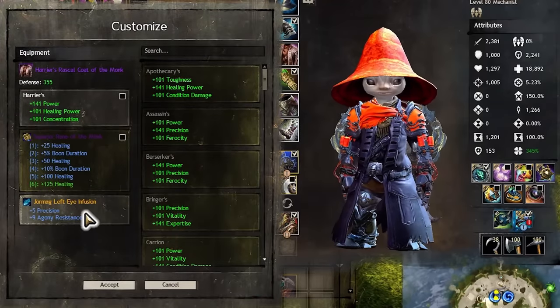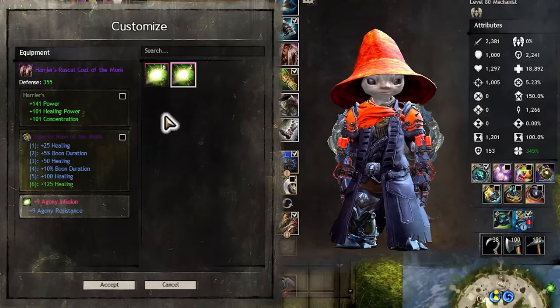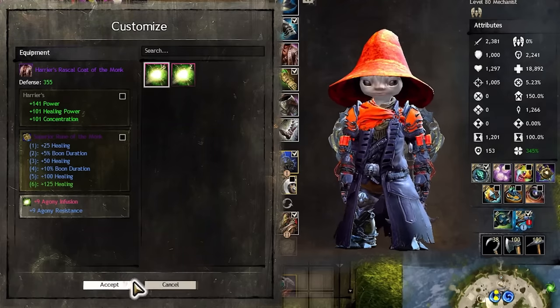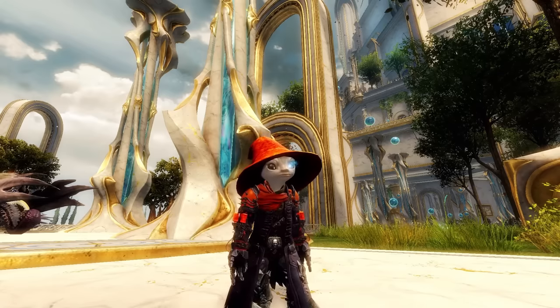It can always have the desired stats on all of your characters that can use that type of armor. Additionally, when you replace a rune or infusion on a legendary item, the old one pops off instead of getting deleted, which can save a lot of cash if you swap builds often.